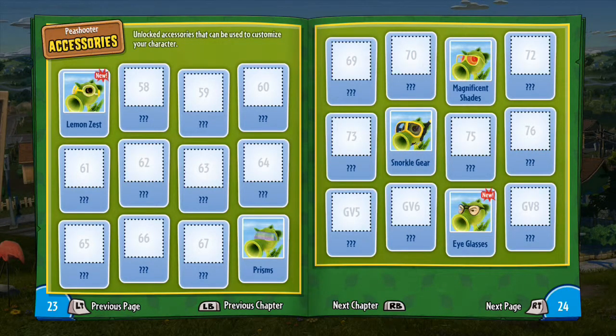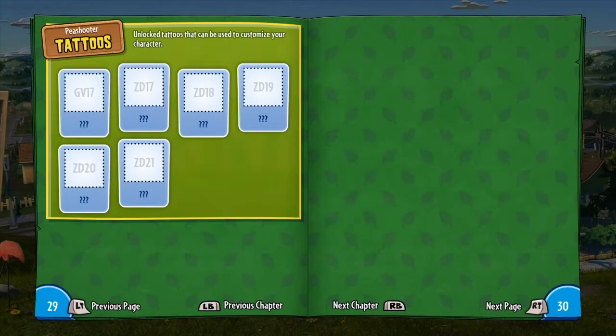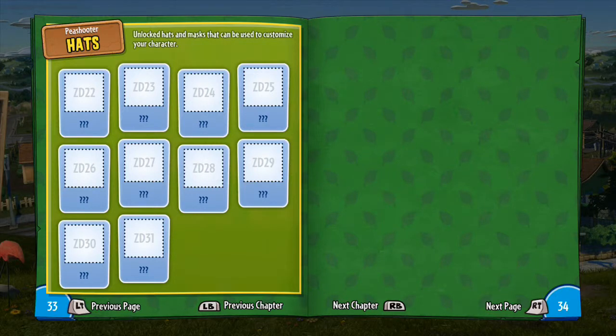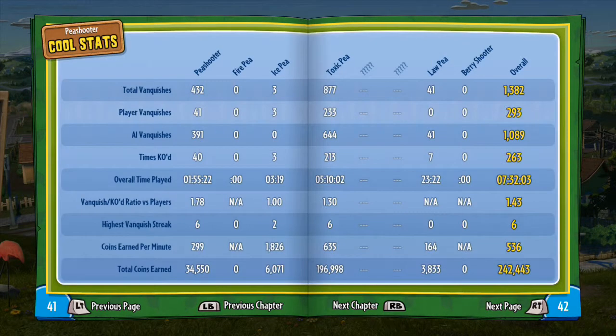Eventually you will come to the accessories and stuff as well. You can see there are a huge amount of accessories that you can unlock to customize your characters — there's two pages there, then a half page, then you get the tattoos with two and a half pages, then hats with nearly three pages, organics with two and a half pages, and gestures with a page and a bit.